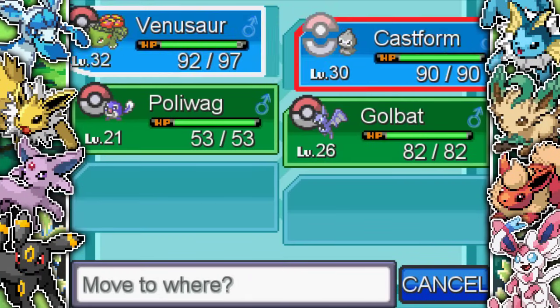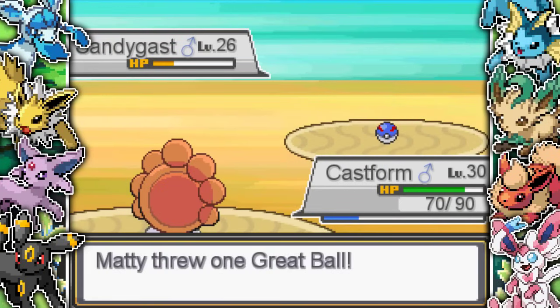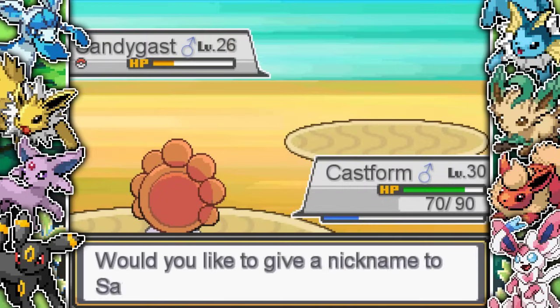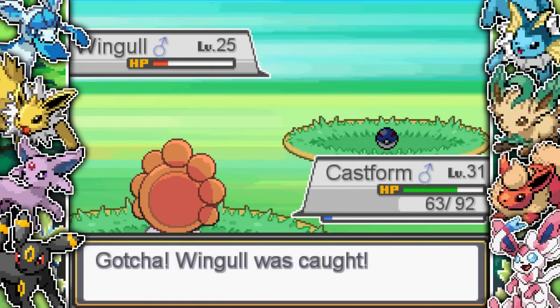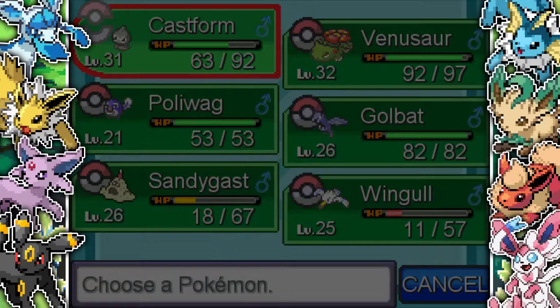I switch back into Castform to get some more XP, then run into a Sandygast on the beach. I feel like a Ground-type is going to be useful against a Sun team for those Fire-types, since I don't really have anything for Fire-types at the moment. So I catch the Sandygast. I also come across a Wingull and decide to catch it. It doesn't have Drizzle, but Wingull evolves at level 25, so after one more level I'll have a Pelipper. Pelipper is perfect because it's good against Fire-types and Grass-types being a Water-Flying type, and it also learns Rain Dance.